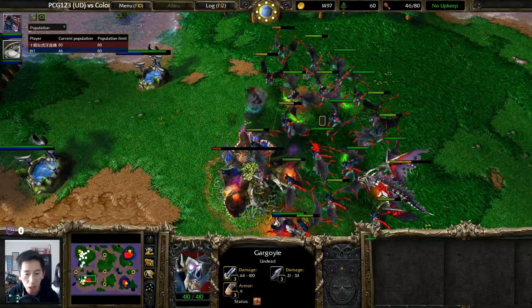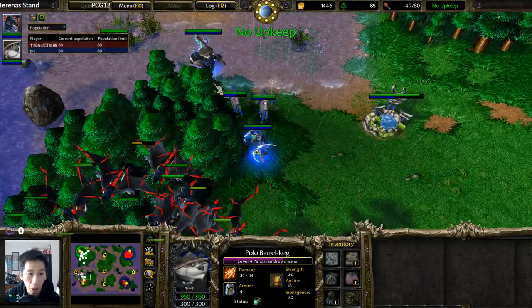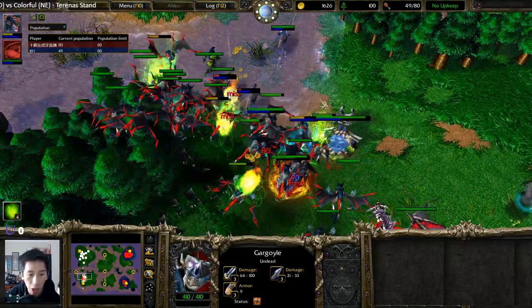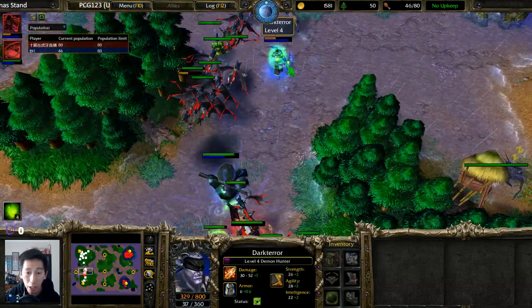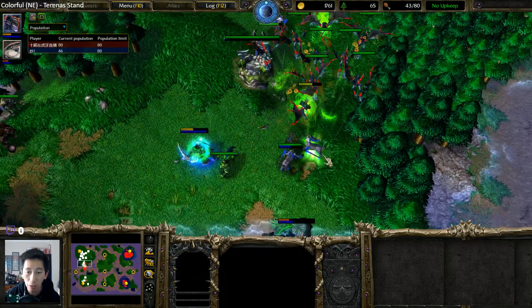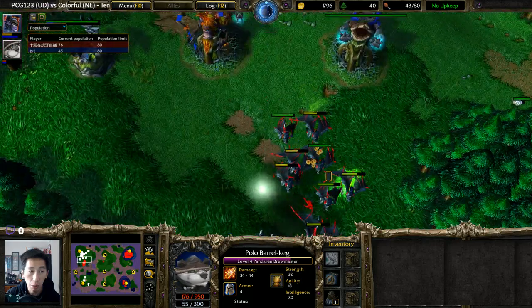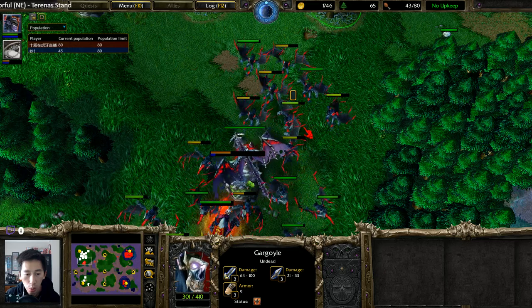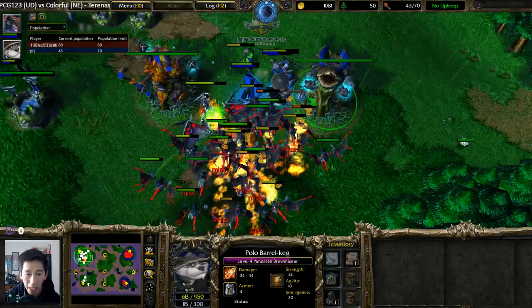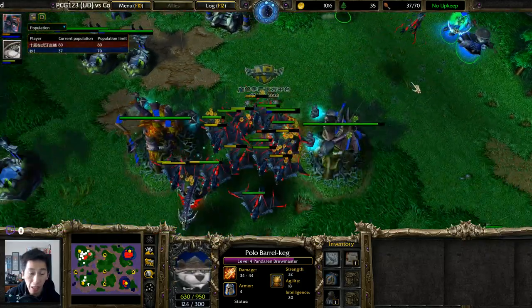Double scrolls are constantly saving PCG123. Even with the Panda's Breath of Fire — which I thought would be the icing on the cake — it's not working out. Panda doesn't have an Orb of Venom. Drunken Haze, Breath of Fire — gargoyles jump into the air finishing off Dryads as they try to retreat. Demon Hunter is now at level four. Forest Troll Berserker tries to fight their way out. A Death Coil is shaken off by Scroll of Town Portal's temporary invulnerability. Supply is 76 versus 43. Gargoyles with nine armor are so difficult to take out.